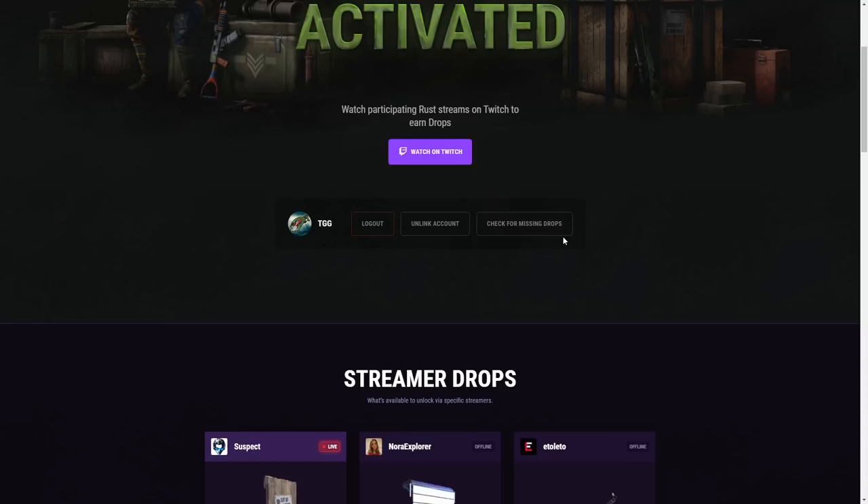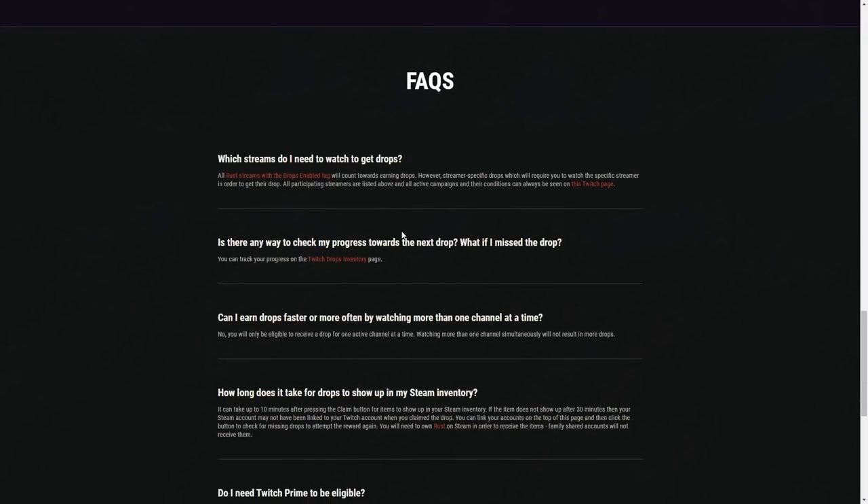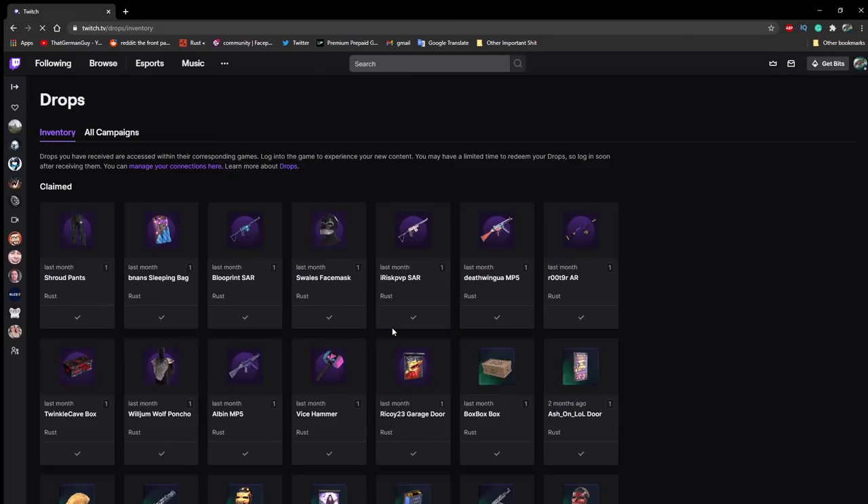The last button is 'Check for Missing Drops' — we'll get back to that in a second. Is there a way to check your progress? On Twitch you go to Drops — it'll bring up a page showing if you're earning progress toward a drop, with a progression bar from zero to a hundred percent. Once it hits a hundred percent it will say 'Claim,' and you just claim it and you're set.